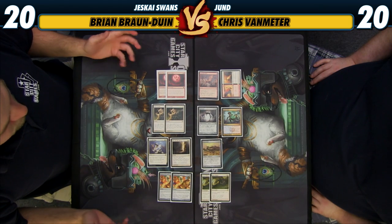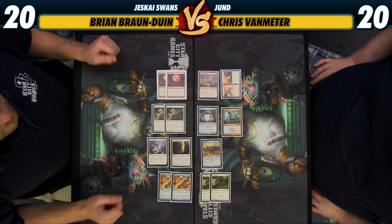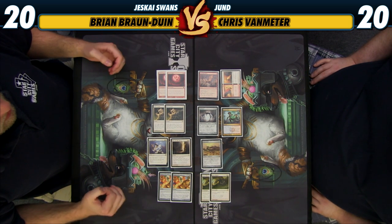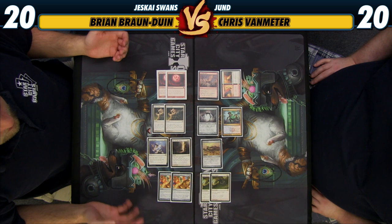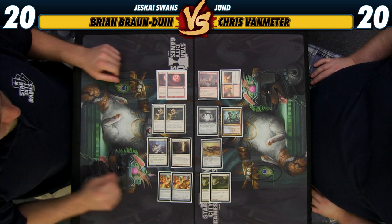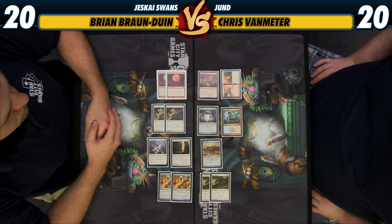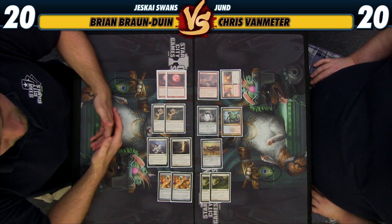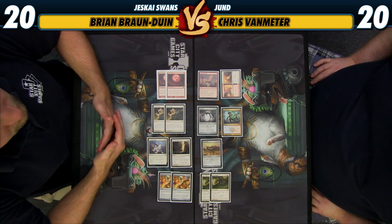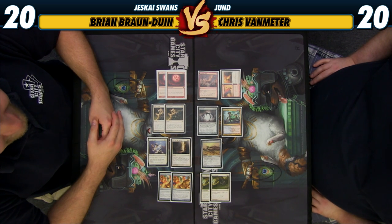Looking at the sideboard — we do have Blood Moons. Great against Amulet, Tron, and a number of other decks that don't have many basics, where you can just Blood Moon them out of the game. We're going to be fetching basics anyway because we want Snow Lands for Scred, so it's very convenient to play Blood Moon. In fact, I think you could actually main deck it in this deck — probably should. And honestly, probably want more than two, like three or four Blood Moons, because that's just how Modern is right now.